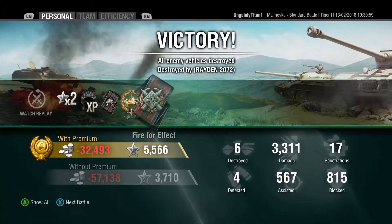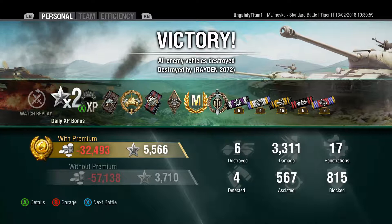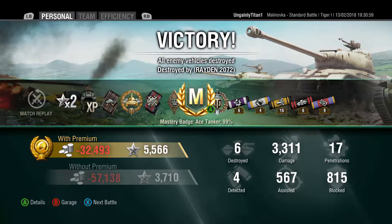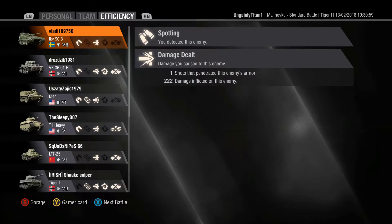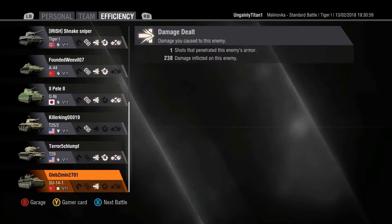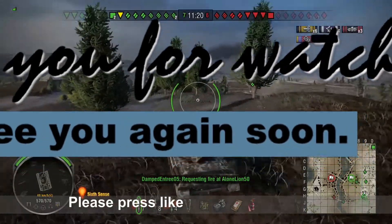So we got over 3000 damage. We also got a High Caliber, which would also have completed the German leg of the operation on its own. And we got an Ace Tanker, which is very nice. The Tiger 1 is a difficult tank to ace — I think I've benefited here somewhat from the rating reset. 1855 experience got me an Ace Tanker, and I think normally that probably wouldn't be the case, because there are people out there who specialize in playing Tiger 1s and have thousands of games in them and are extremely good with their Tiger 1. Please press like if you've enjoyed the video, subscribe to the channel if you haven't already done so, and I'll catch you again soon. Bye.